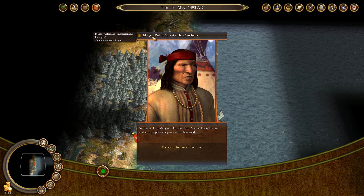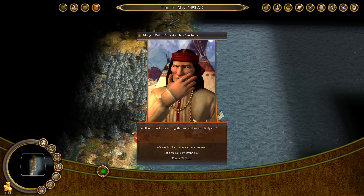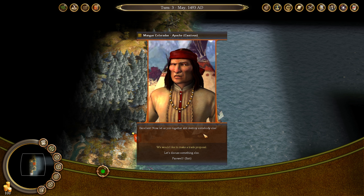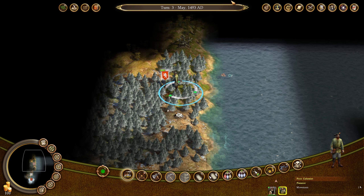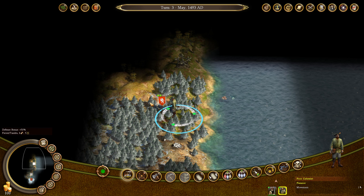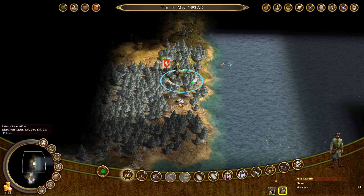Welcome. I am Mangus Coloradus of the Apache. I pray that you and your people value peace as much as we do. Well, of course we value peace. I don't think we have anything we can trade, so farewell and exit. Let's go ahead and build our first settlement. I think this is going to be fine — it's going to be on the coast, it's important, near those crabs, near the silver.